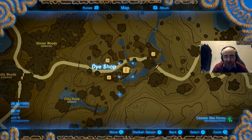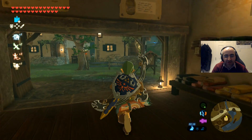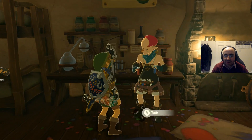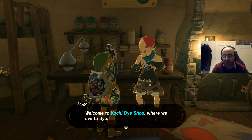You will find this dye shop here. You walk straight into the house and you talk to this guy, and he will basically dye your gear.